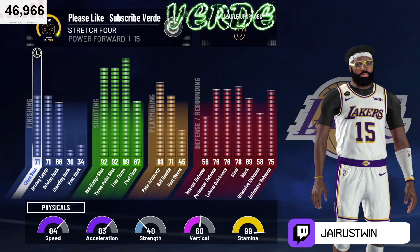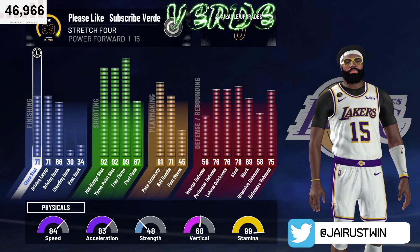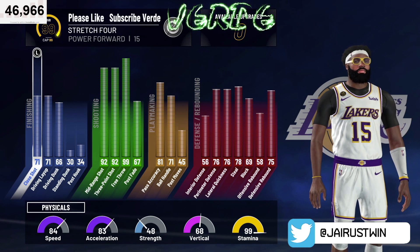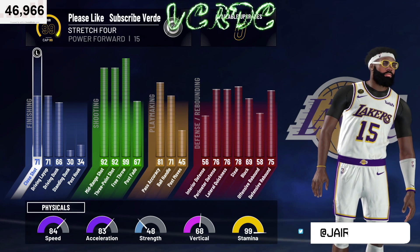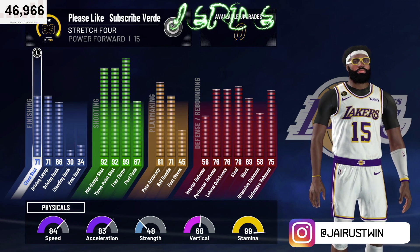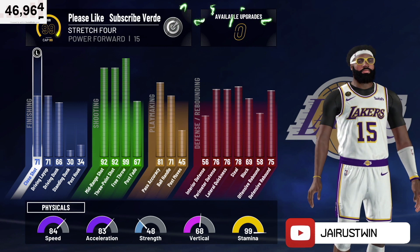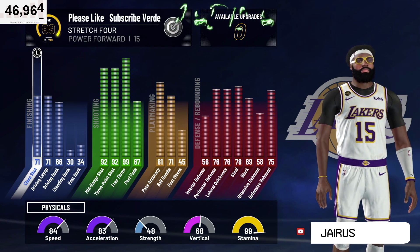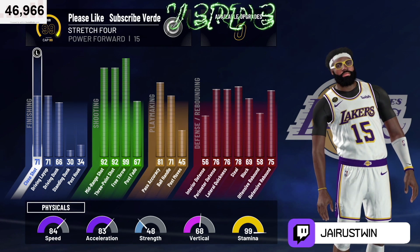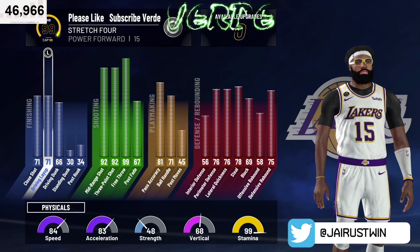Today, as you can see, I have maxed out my stretch four — fully maxed out my stretch four. You know my spot-up build, link is in the description. But this is what my attributes look like at 99.9. All of my physicals — I do got my plus fours on the build. So this is all the plus fours as far as the physical attributes. As far as my stats — 71 close shot.